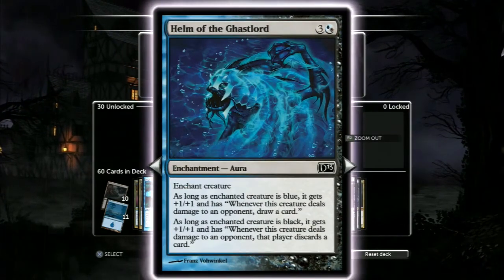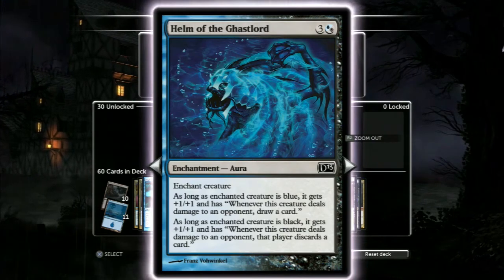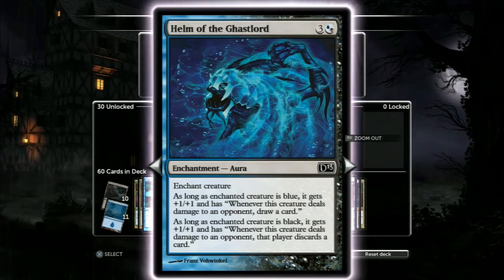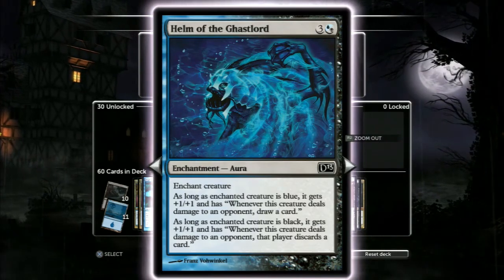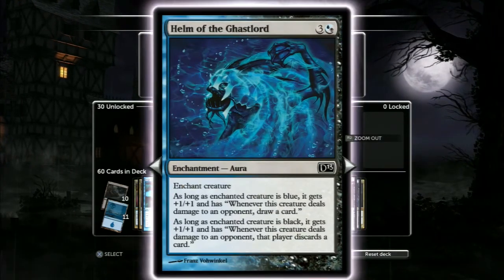Helm of the Ghastlord — that is pretty awesome art. It's going to give some of our creatures +1/+1, and other creatures +1/+1, and a select few +2/+2. It's also got discard — it makes your opponent discard and lets you draw. It's a four-drop, that's why there's two of them in there, but they are indeed in there.